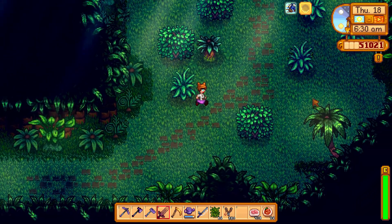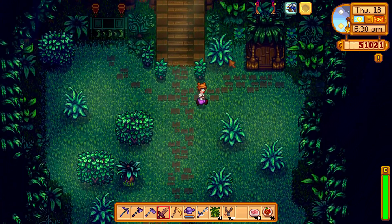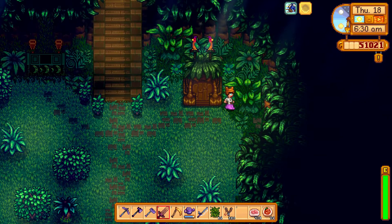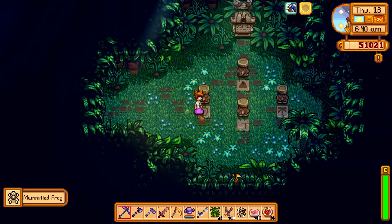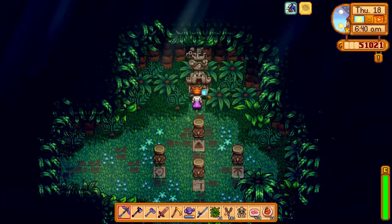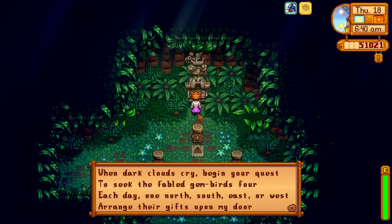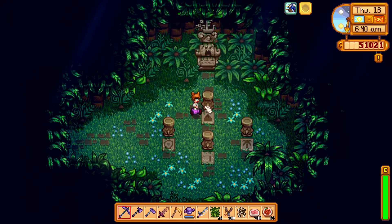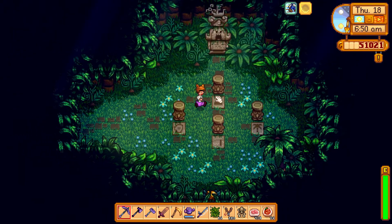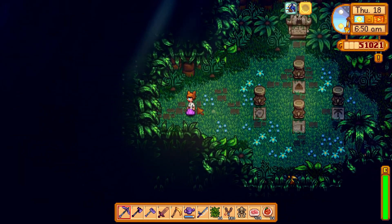There is a secret bird gem statue place in the jungle. If you follow the path you can see there is a path on the ground which takes you through the next area. There you will find some bird statues where you have to put the gemstones on top of it. When it rains you have to find the bird and put the stone that he was holding in one of those things.